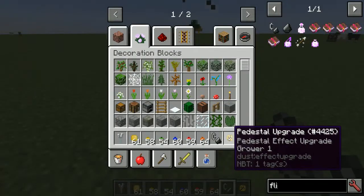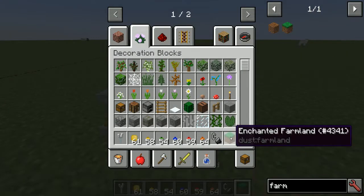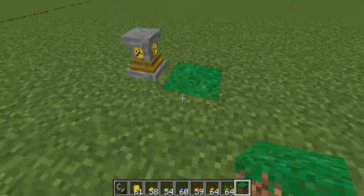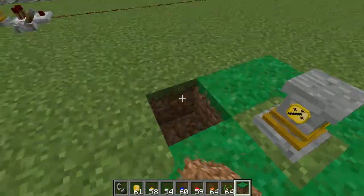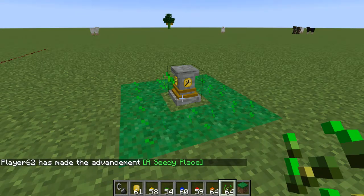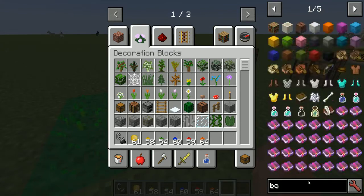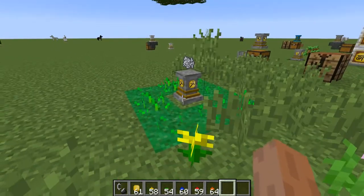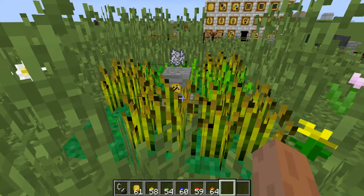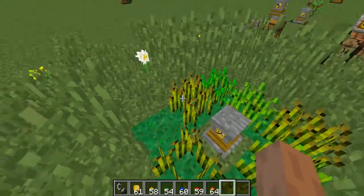The grower upgrade: place some farmland, plant some seeds around it. By default, every couple hundred ticks it forces a growth operation — applying a bone meal effect to plants in the area. It has a 5x5 range by default and stacks with multiples. It checks all blocks around it and applies bone meal — one bone meal growth operation per bone meal per plant on a random tick.